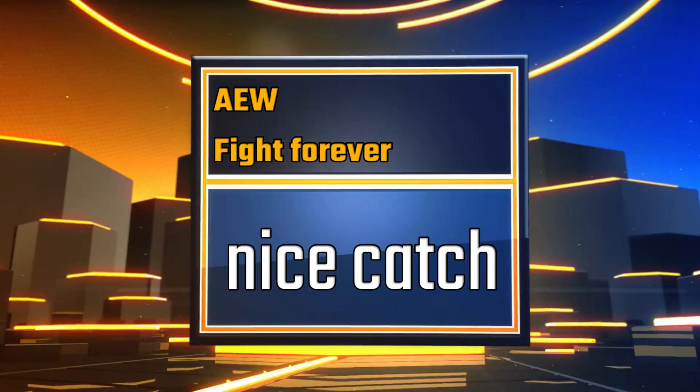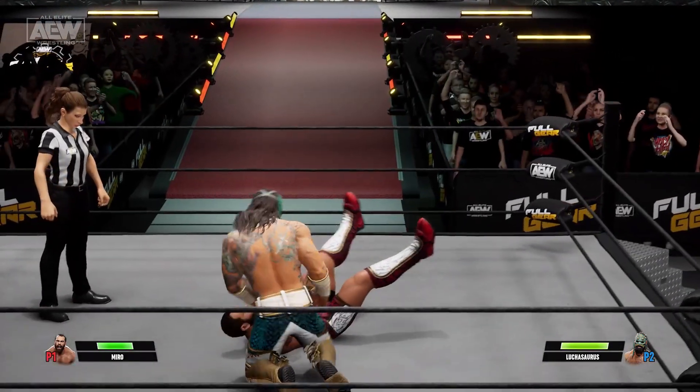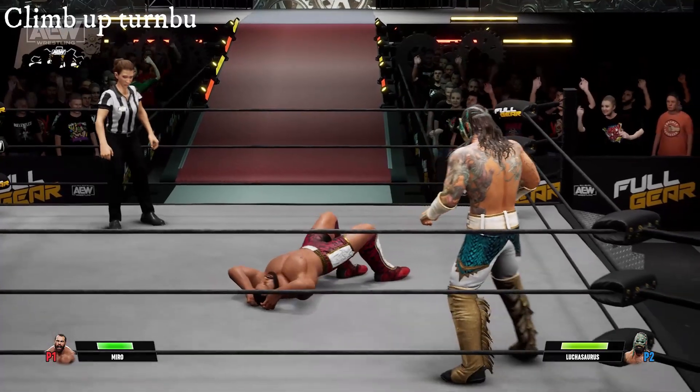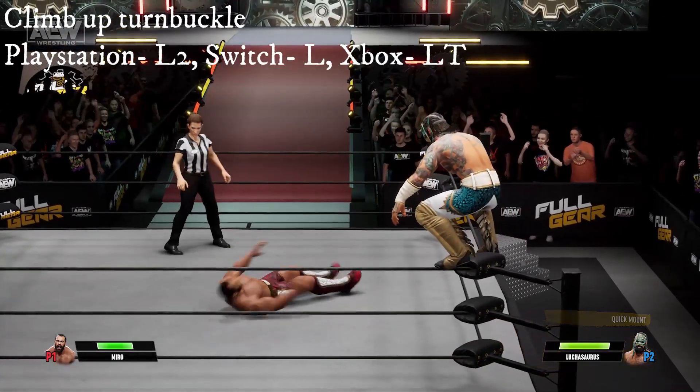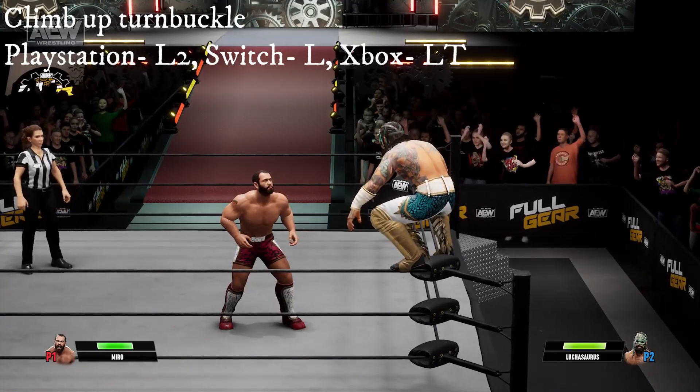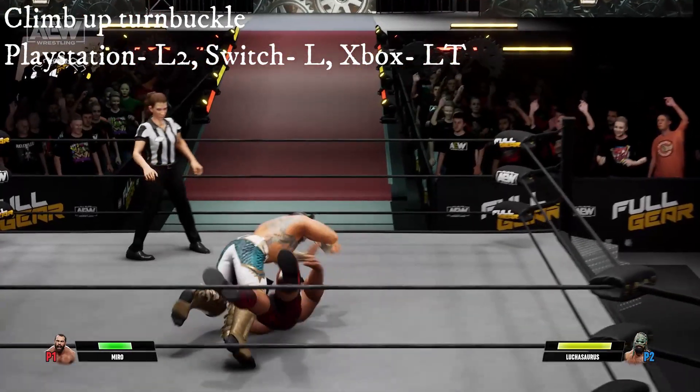Hello and welcome to Jumpin' Johnny Gaming. This AEW Fight Forever video shows you how to get the Nice Catch achievement trophy. This is for catching an opponent in mid-air — if they're jumping from the top rope or doing any sort of suicide dive. They must have the anti-air defense skill, like Miro.